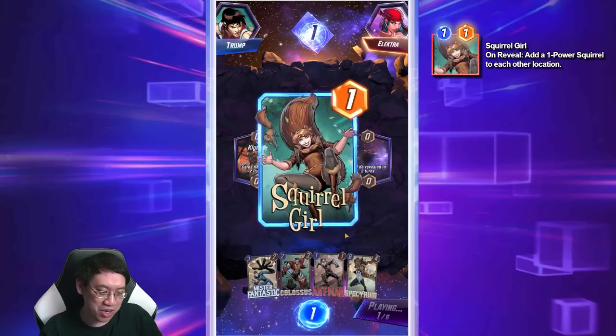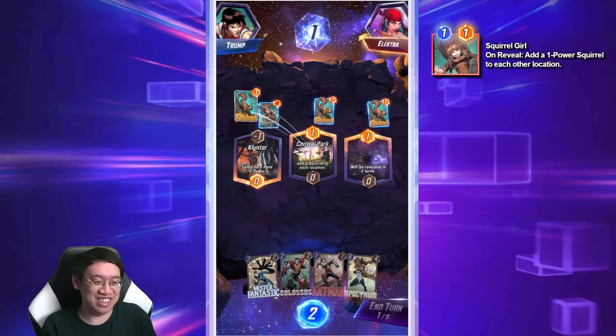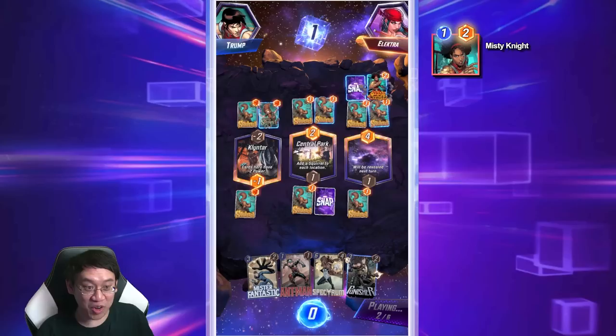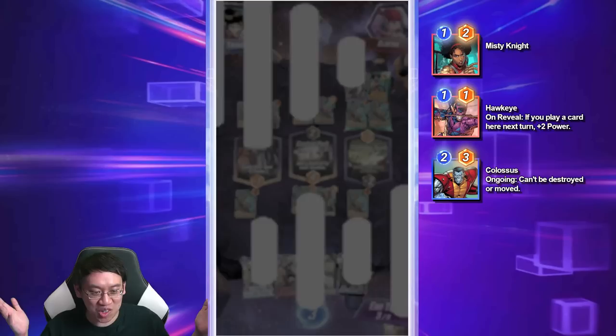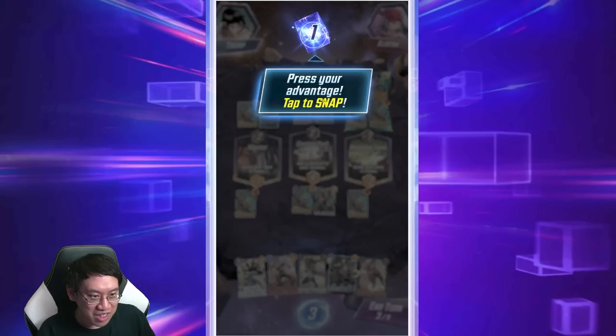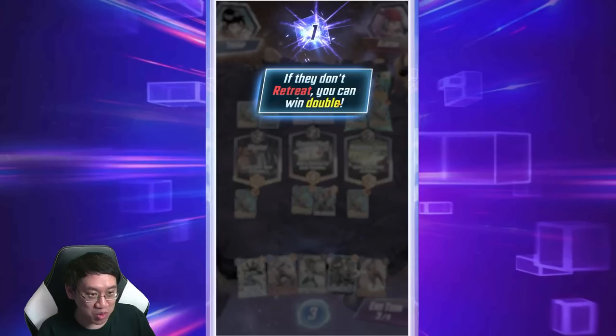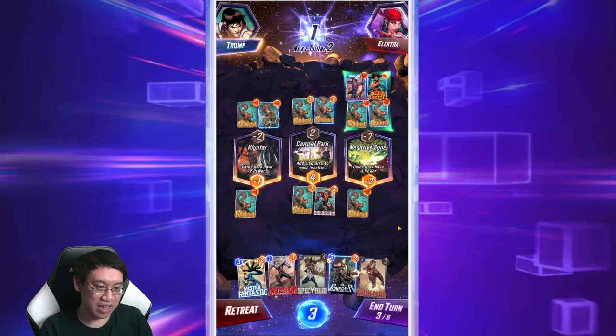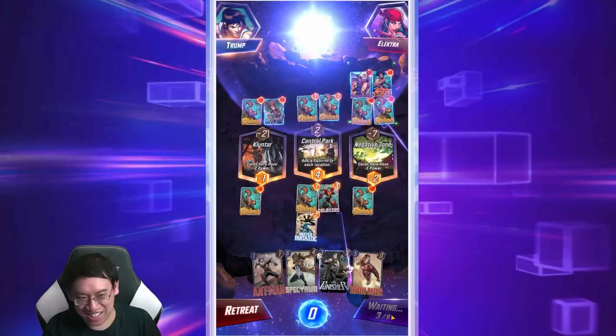Some cards have negative power, so I don't want to put Ant-Man there. But Squirrel Girl there — I'm winning a location without even putting any cards there. Elytra has made a dangerous decision playing into an unknown location — who knows what it may be. Your opponent is losing — press your advantage and tap to snap. If they don't retreat, you can win double. Negative Zone — see, that's the danger of playing into the unknown.